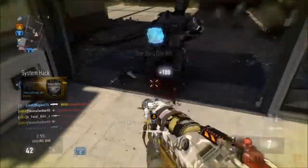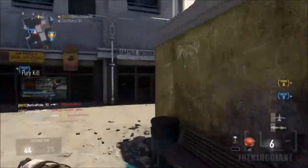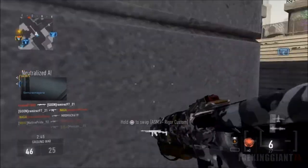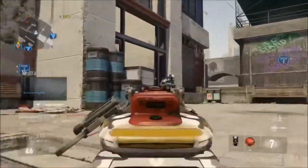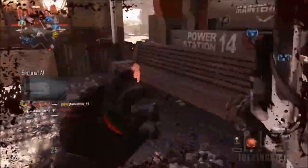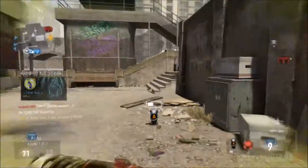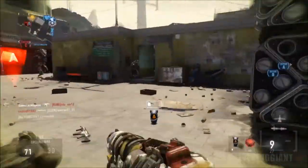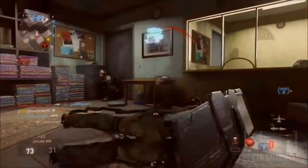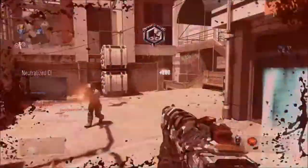None of the other guns do this — maybe a little bit on the ASM, but only if you're good at aiming because you've got to get a headshot to take them out quickly. The original TAC-19 can also pull off the same thing, but it's only around 60% of the time you might get an instant kill. With the TAC-19 Uppercut you get an 80% chance.